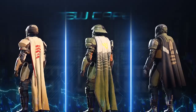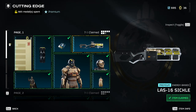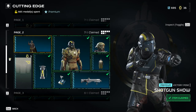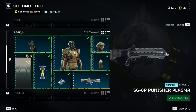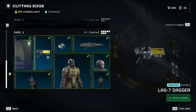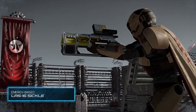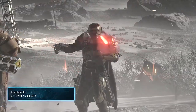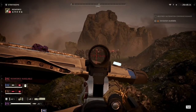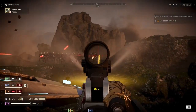Let's talk about the notable stuff you can get from this war bond. First you've got the primary weapon Sickle, the Localization Confusion booster, Stun Grenade, Plasma Shotgun, Blitzer, and the Laser Dagger. The best things you can get are on the first two pages — notably the Sickle, the Stun Grenade, and the Localization Confusion booster. The Sickle is a very well-rounded primary weapon, which is why grabbing this war bond first will get you really good value early on.